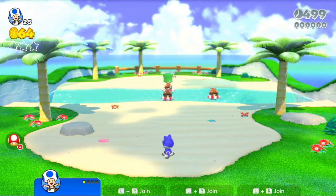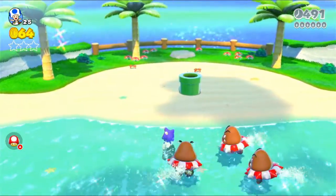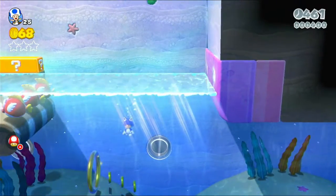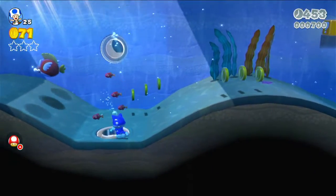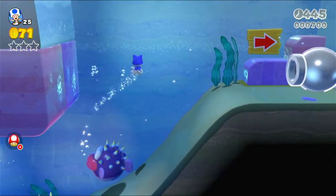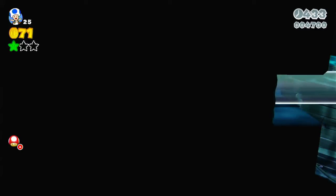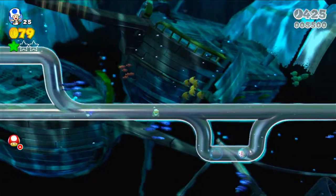In Super Mario 3D World, there are actually two levels that I want to highlight. Starting off with World 3's Pipeline Lagoon — it's got a very nice view of the ocean in the background as soon as you start off, and a lot of it is actually underwater once you get to the main section of the level. It's got several secrets that are up in the ceiling of the level, so you have to make sure you don't miss those. And it's got an extremely cool glass pipe section that you go through in the underground water under the sea area.